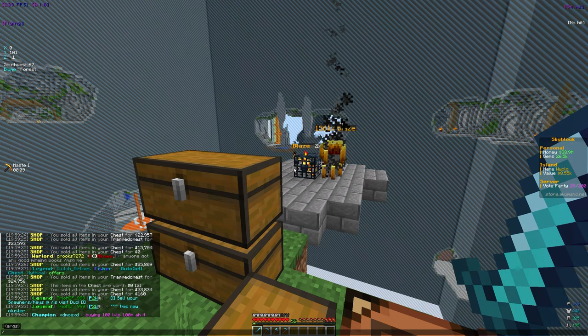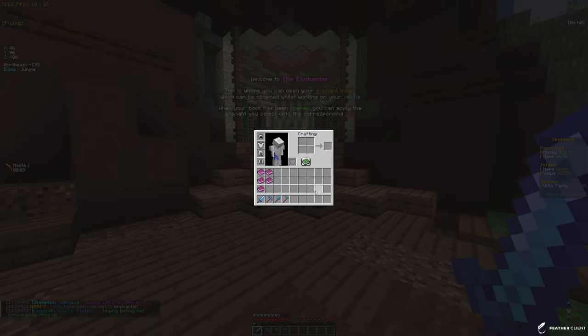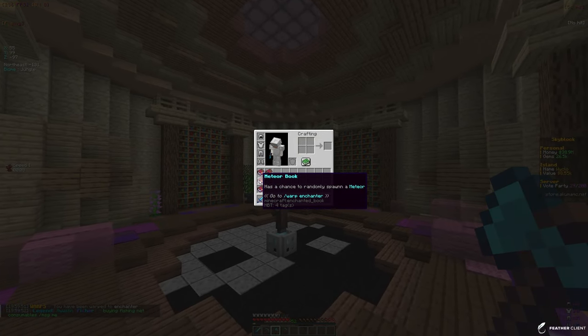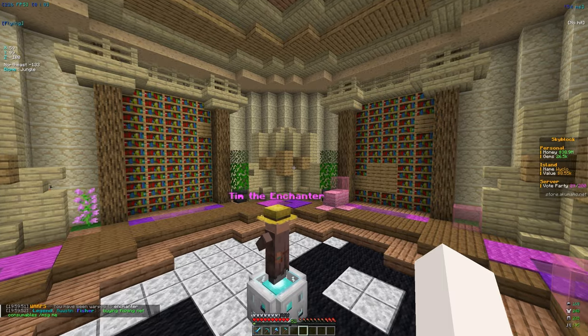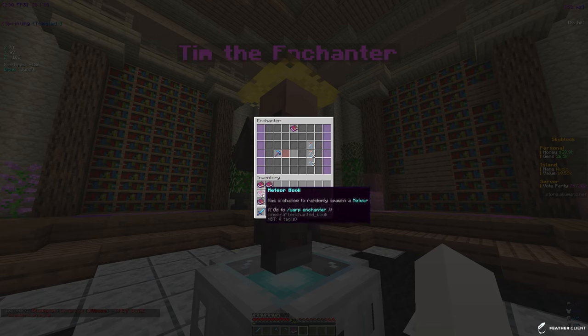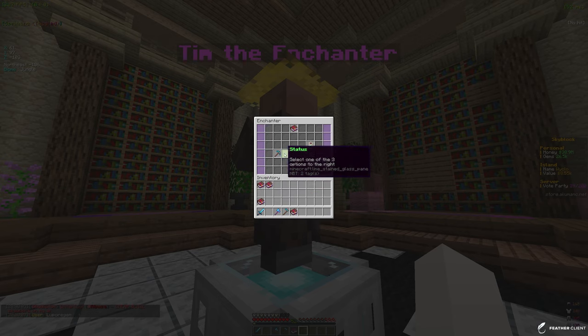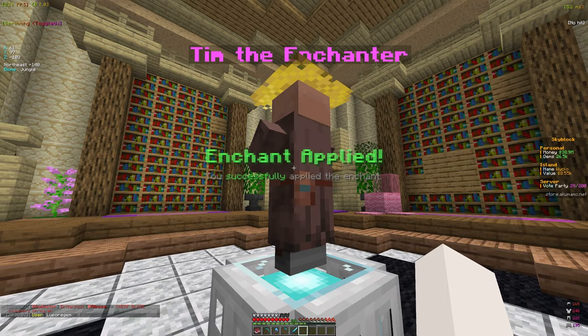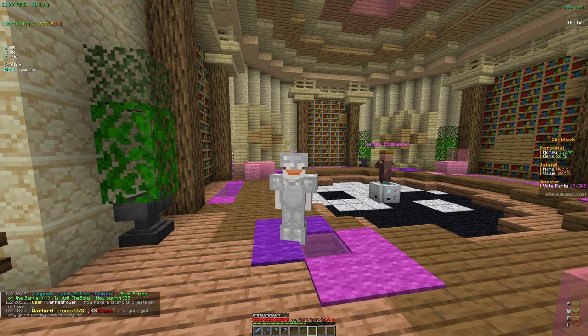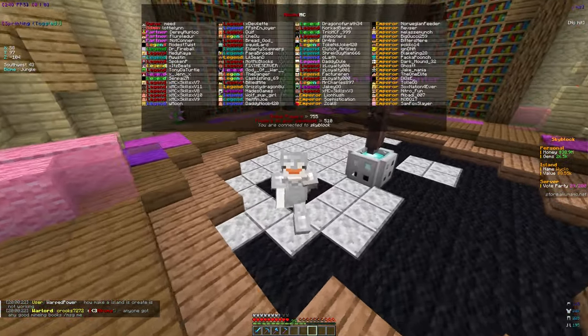Let's go to the enchanter. I think I want to put looting on my sword, or maybe meteor — meteor could be good. I really wish I had more sharpness books. Meteor costs 55 levels, so that's three levels away. Let's go ahead with looting since it will help us, and we're going to have to grind for XP anyway.